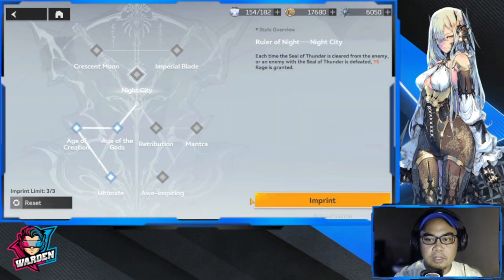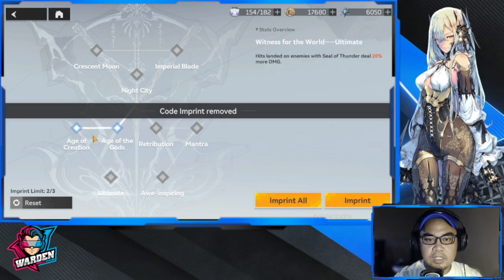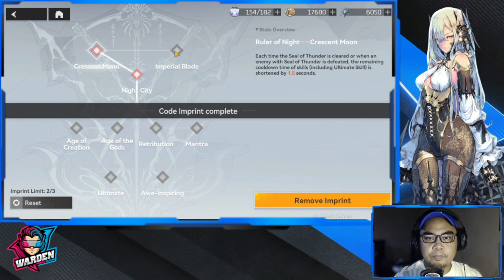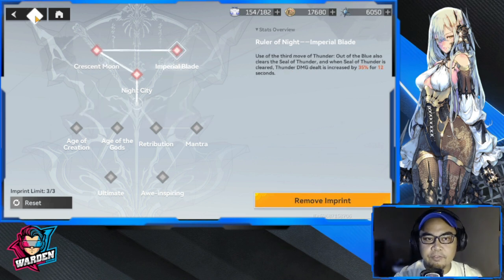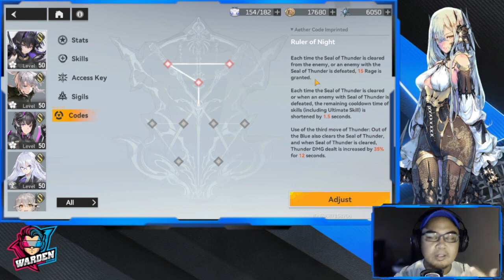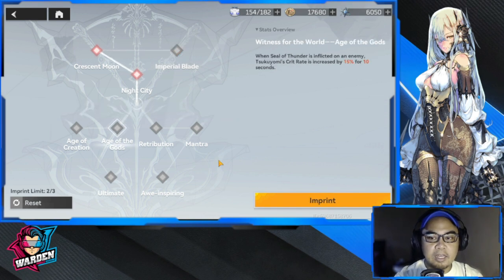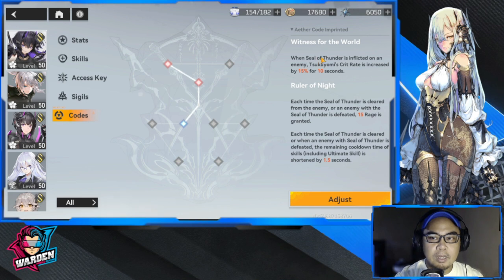There's a theme per color. Imprinting the top set gives codes related to Seal of Thunder buffs. It's up to you whether you want all reds, all blues, all yellows, or a mix like two reds and one blue. For example, an imprint could be one of Witness of World and two of Ruler of Night, depending on your preference for which skill, ability, or stat you want to prioritize.